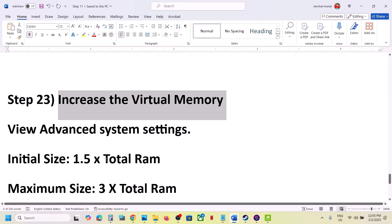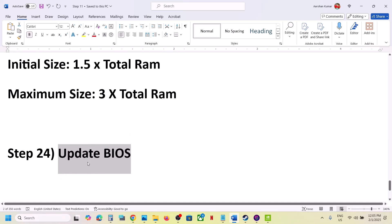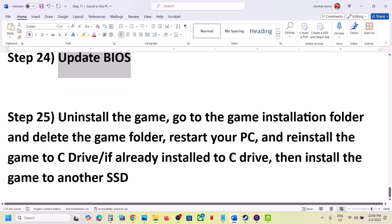The next step is to update the system BIOS. Go to your system manufacturer's website, select your model number, and update the system BIOS. For laptops, make sure the charger is connected when updating the BIOS. After the BIOS update, log into the computer and launch the game.